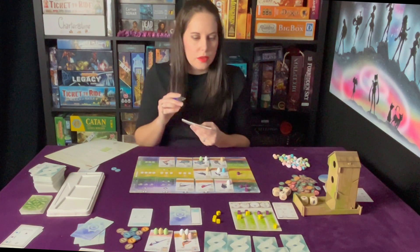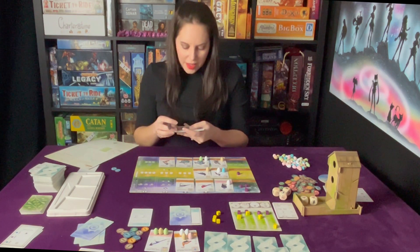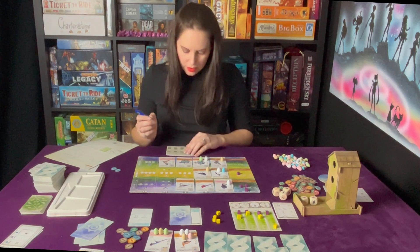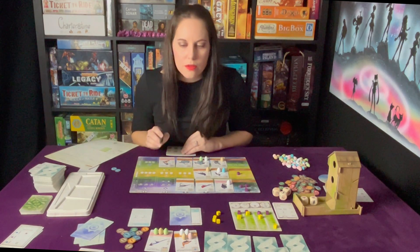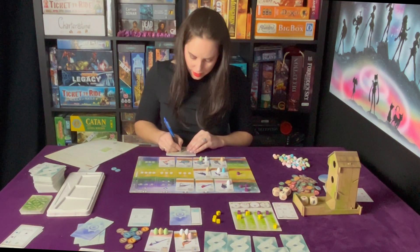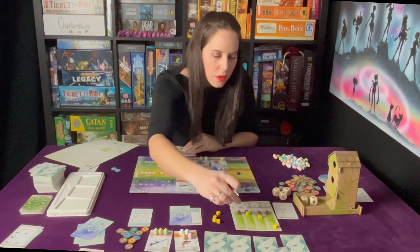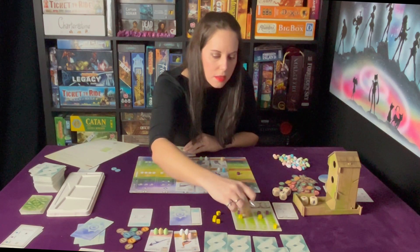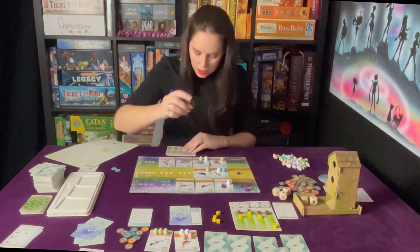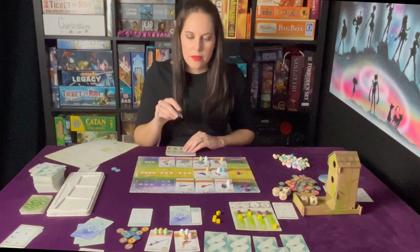Birds face down: one, two, three, four, five, six, seven - times three - they already have 21. Face up birds: one, two, five, six, seven, eight, nine, ten, fifteen, sixteen. End of round goals: six. I think we just split it so three. Eggs: four, two, three, four, five, six, seven, eight, nine, ten, eleven, twelve, thirteen. That's a total of fifty-nine.